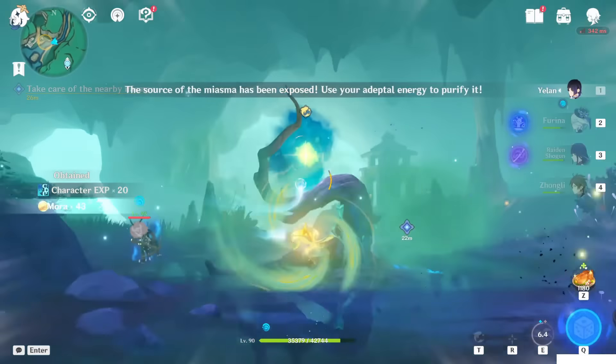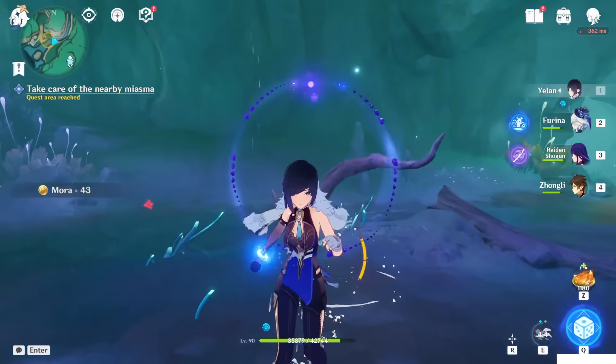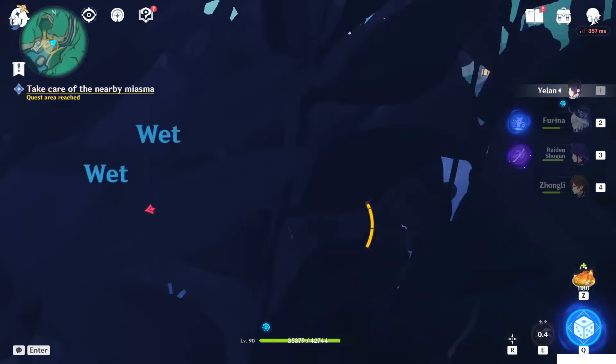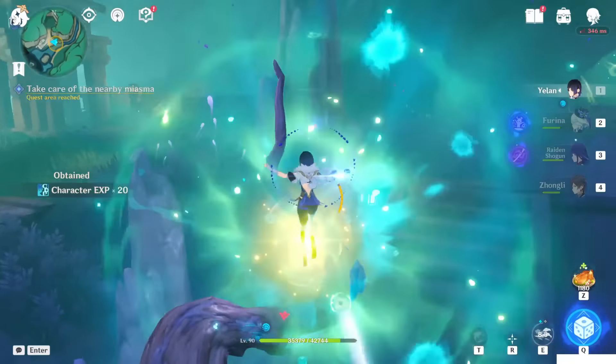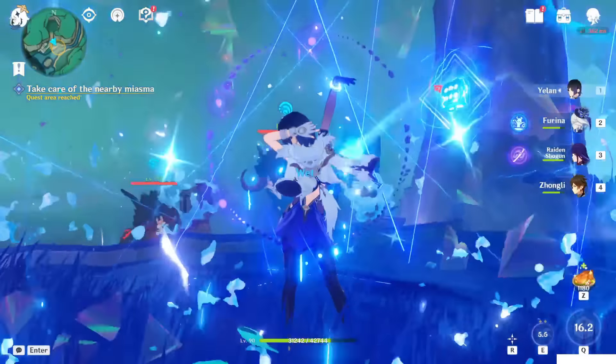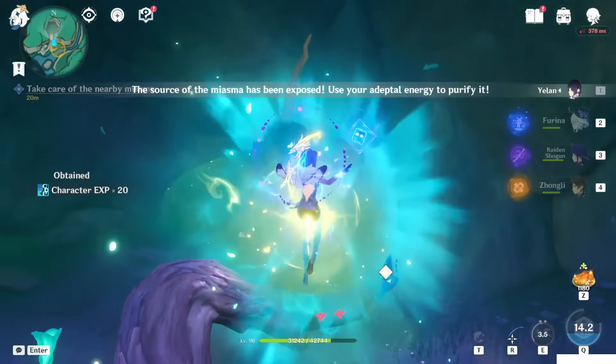After you kill them, interact with this tree just by pressing T, so you will remove the tree. Next one, again, kill these three creatures. After you kill them, interact again with the tree. And in the end you have to kill this samature. After kill, let's interact with this luster tree.